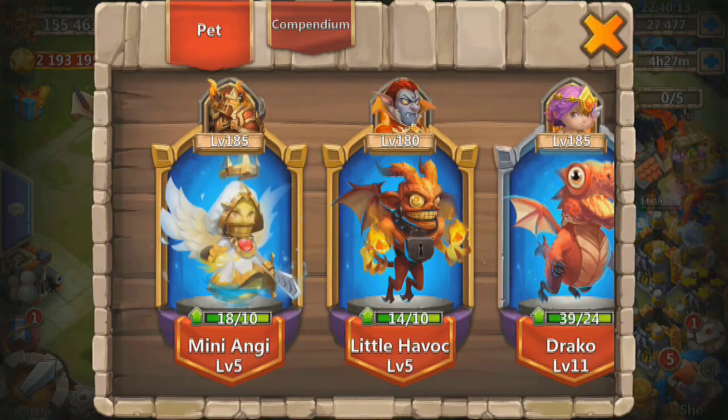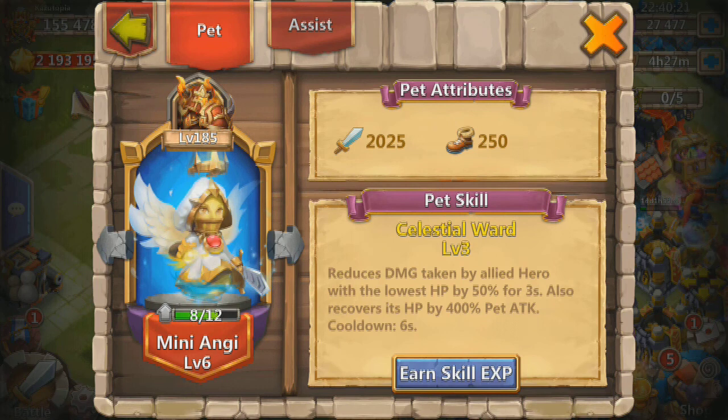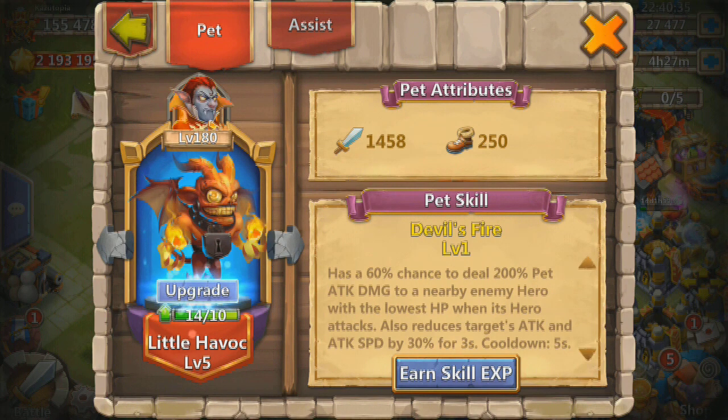Let's check that compendium now — where are we at? Level 6 mini Angie, doing 2000 damage. Yes, I know I have to work on their pet skills as well, but I think I mentioned it before — I was really disappointed by the huge charge for pet skills. My focus has got to be the heroes right now since they're not maxed out, so I've got to focus on the heroes with the shards, then later we can focus on the pets.